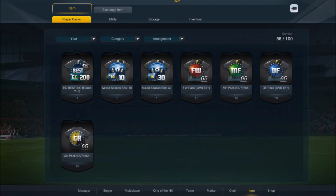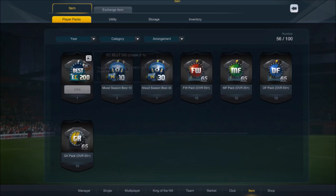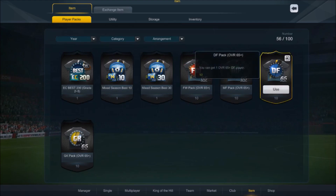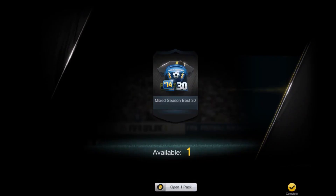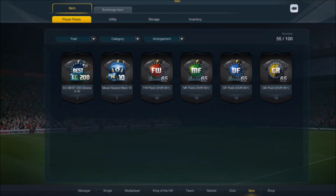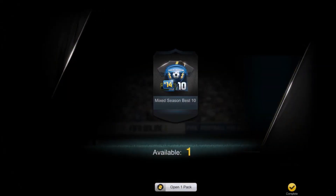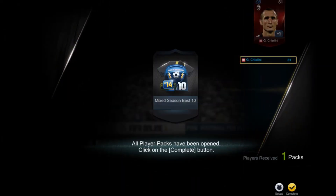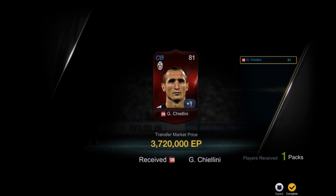I've finished opening the packs. Now let's proceed to open the mixed season best 30, best 10, and the EC best 200 graded packs. We got John Terry from the mixed season best 30. From the mixed season best 10, we got Kiellini at 3.7 million — pretty good, but not 10 million. So I still have to buy that 10 million player.